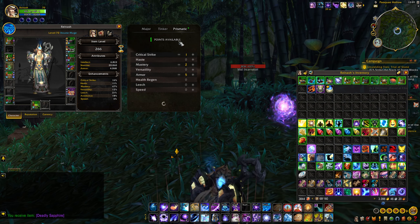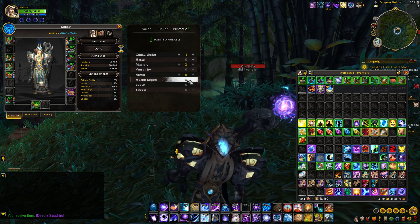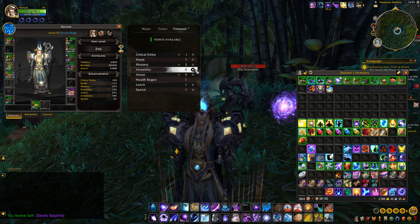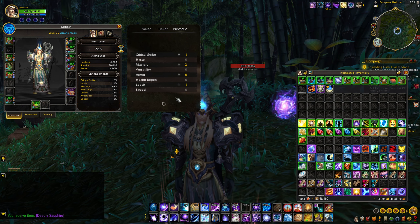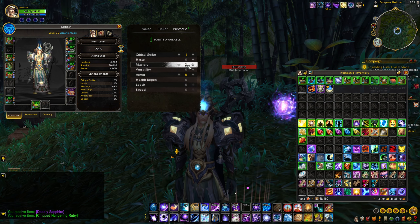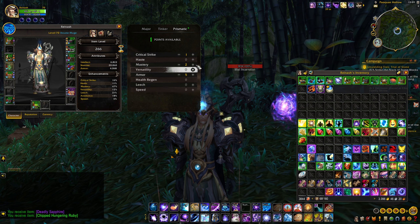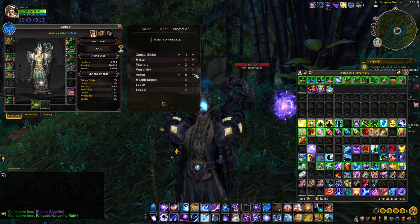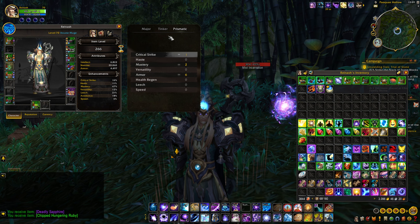If you want to socket a new gem, as long as you have space and you have a gem that you want to socket, all you got to do is hit the plus sign and it will socket it for you. You can do that with any gems you have space for and that you have in your inventory. That's really cool — I love seeing that.